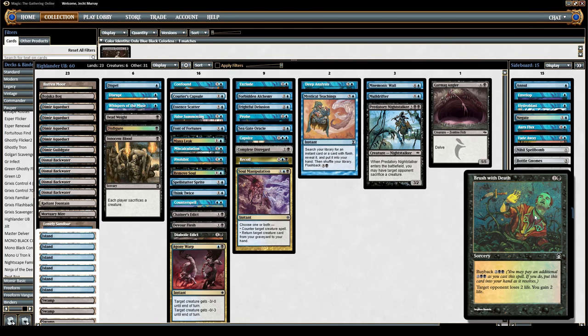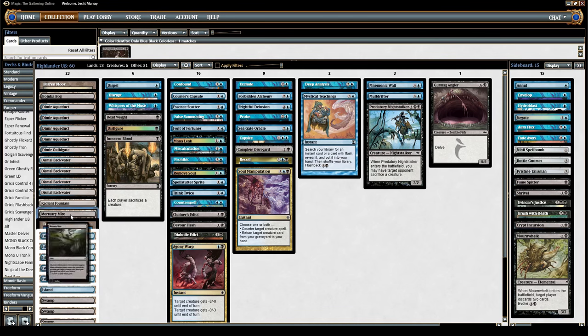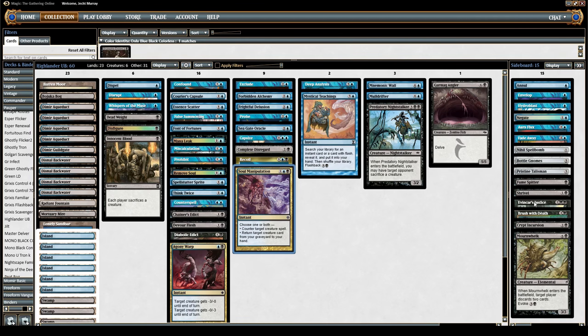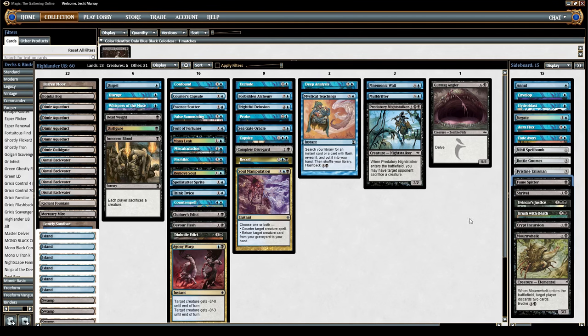Same with Crypt Incursion. We've got a Mournwhelk as a discard thing, because it goes with the extremely long game plan of miser Soul Manipulation and so on. We can go the Inevitable Justice route if we feel like it. We've got some other cheap interaction things, but mostly a bunch of miser stuff. It should be fun, hopefully. I mean, I might just get murdered, but I'm willing to take the risk. See you there.